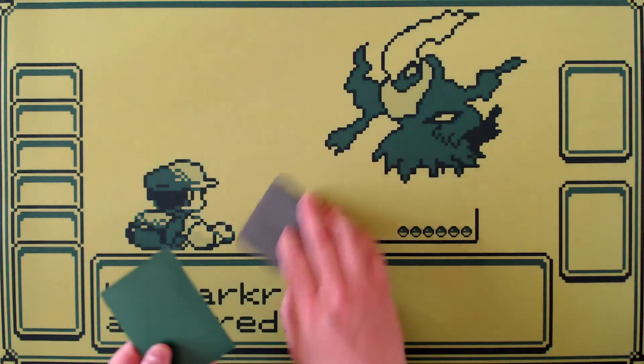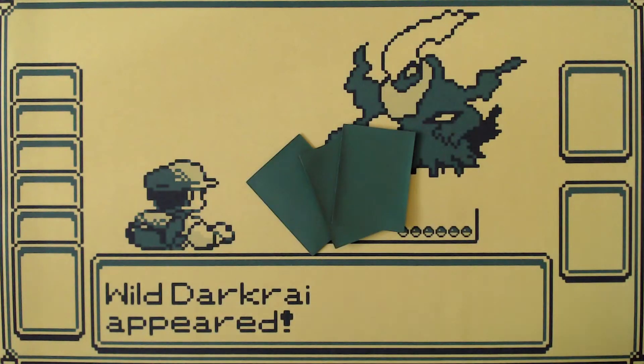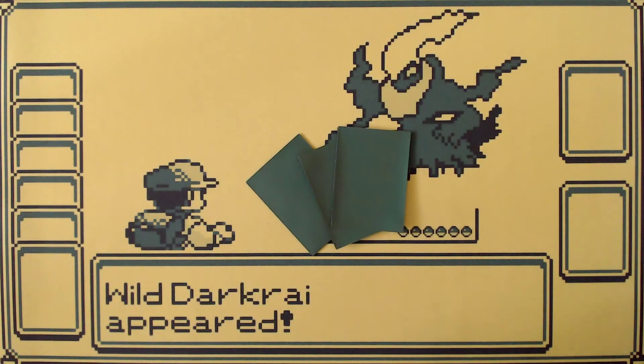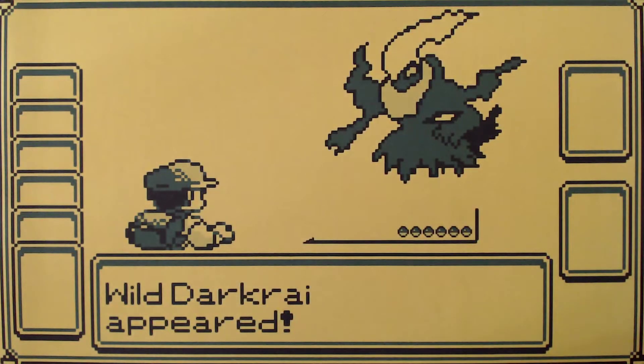Sleeves keep all the backs looking exactly the same. A quick note about sleeves or anything else that could have graphics on it: please be mindful that there are usually little kids playing this game. Make sure your graphics on your play mat, sleeves, or clothing are appropriate for children. If they're not appropriate, you can be asked to leave.